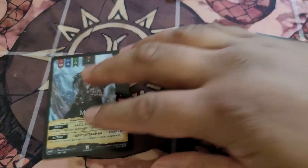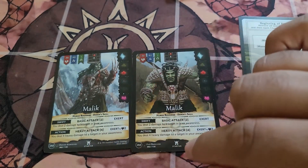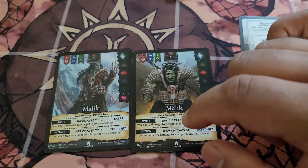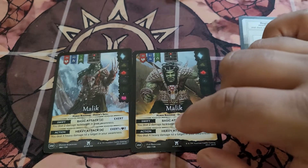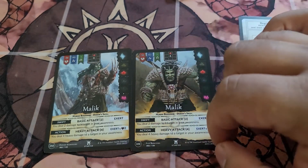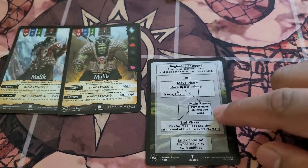These cards here are going to be the most important. These two are your champion cards — they're the exact same card, just different artwork. When you go to play, you can choose which one of these two artworks you want to play with; just pick it and that's the one you're going to be playing with — that's your champion. I'll be putting a link in the description of this video on how to play the game, so we don't waste any time here talking about that.